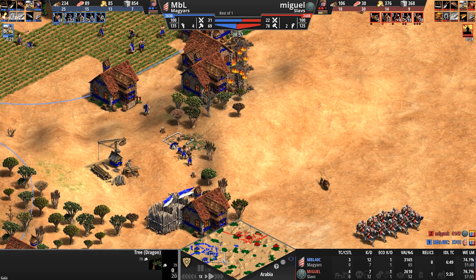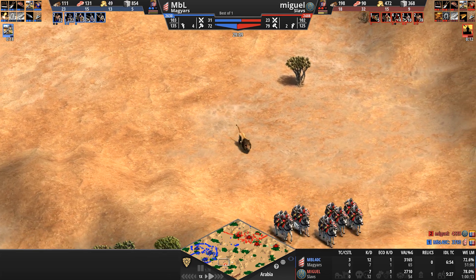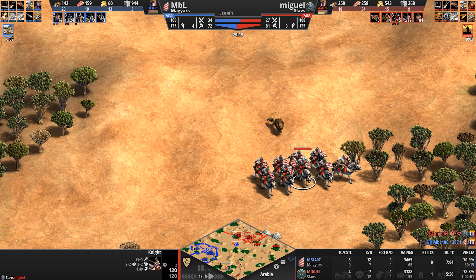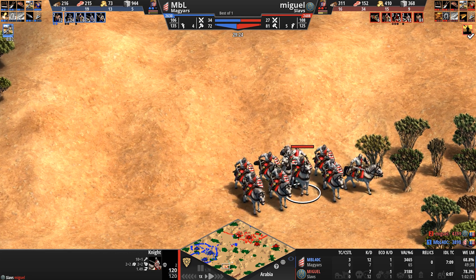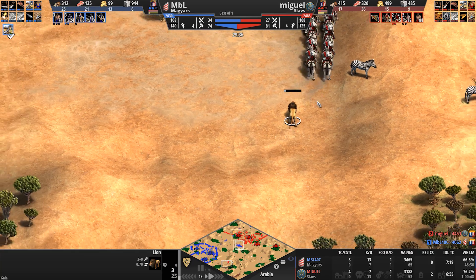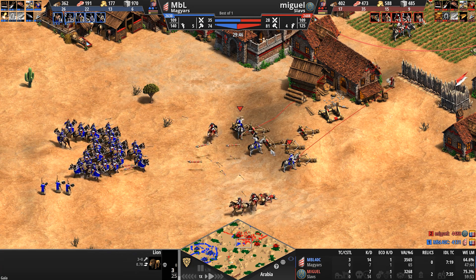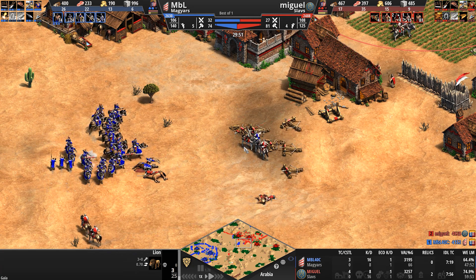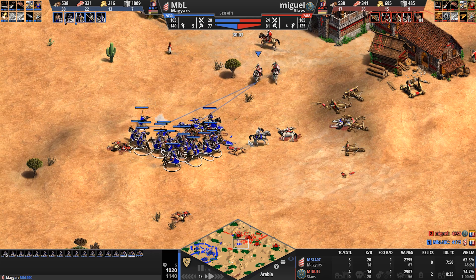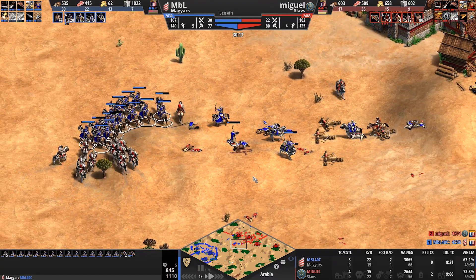Miguel frantically tries to complete the wall off while spearmen zone out MBL's cavalry. Meanwhile there's a massive engage at the front of Miguel's base — Miguel gets a convert on a knight. The scorpions, with the high ground, should shoo away these cavalry archers or take a huge chunk of them. Here come Miguel's knights from the south — he didn't mind not killing the lion because he needed these knights elsewhere.